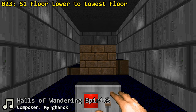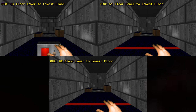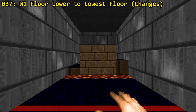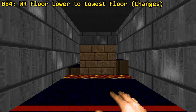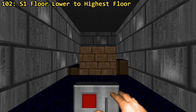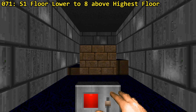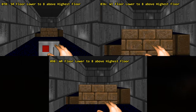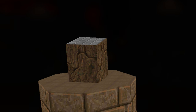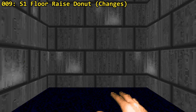Those were all the ascending floors — we also have a bunch of descending floors. We've got a floor that slowly lowers to the lowest adjacent floor, activated through S1, SR, W1 or WR. An identical special exists that also transfers the floor texture and sector type from the sector adjacent to the lowest-numbered linedef making up the tagged sector, triggered through W1 or WR. Then there's a variant that lowers to the highest adjacent floor, also S1, SR, W1 or WR. Another variant lowers to the highest adjacent floor but stops 8 map units before its goal and also moves faster, triggered through S1, SR, W1 or WR. The last one is called a donut: the hole moves down while the ring moves up to the ring's neighboring floors, and the ring changes its floor texture to the sector neighboring the lowest-numbered linedef of the tagged sector — only activated through an S1 trigger.